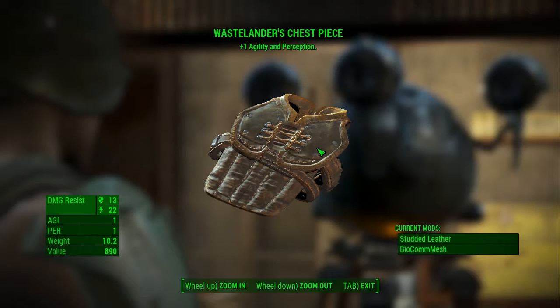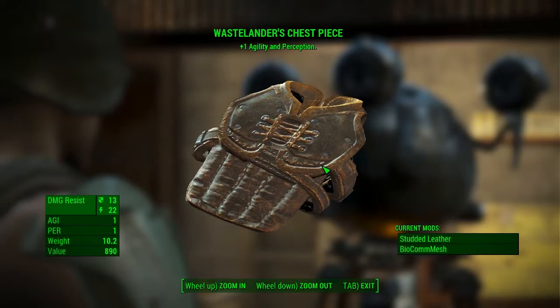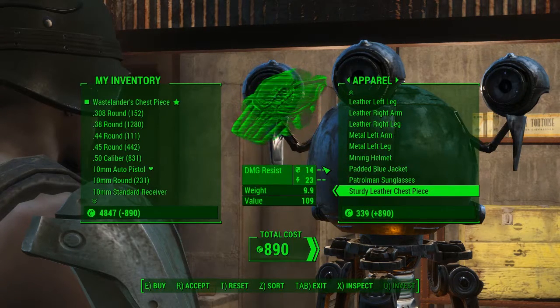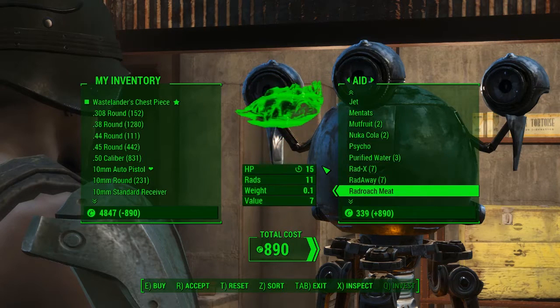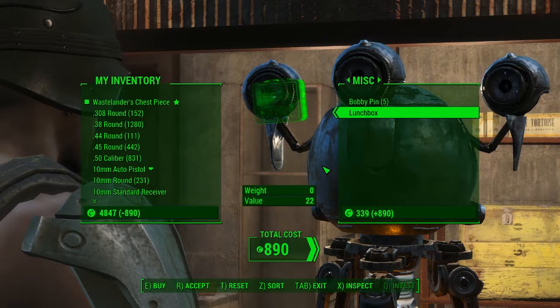You will see there is the Wastelanders Chess Piece. This is quite a low value piece of apparel — it's only 890 caps — and that'll give you 13 and 22 damage resist, as well as one in Agility and one in Perception. I think that's very good value.